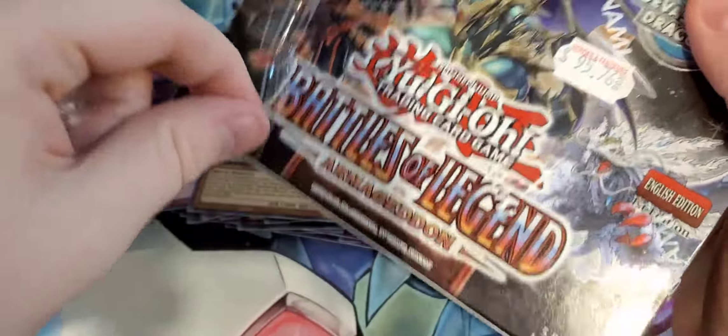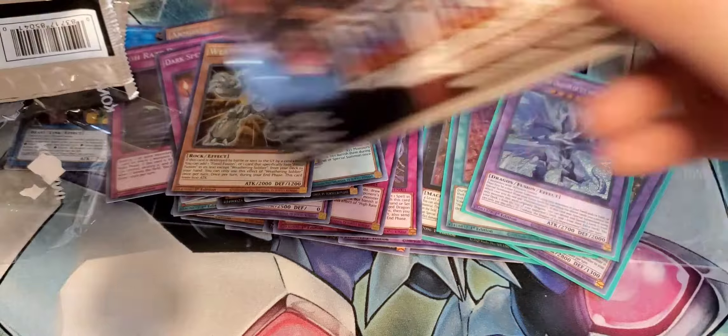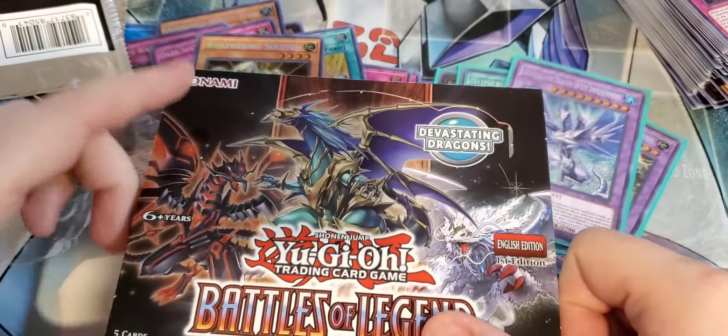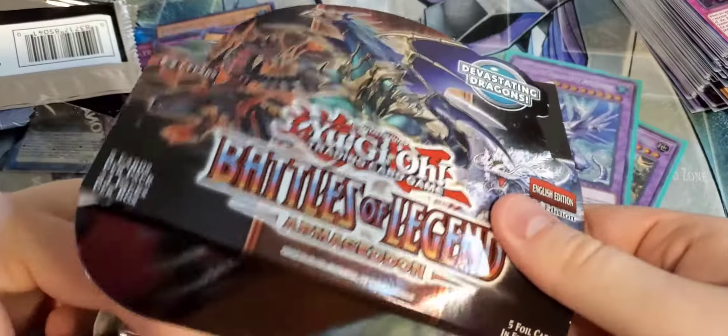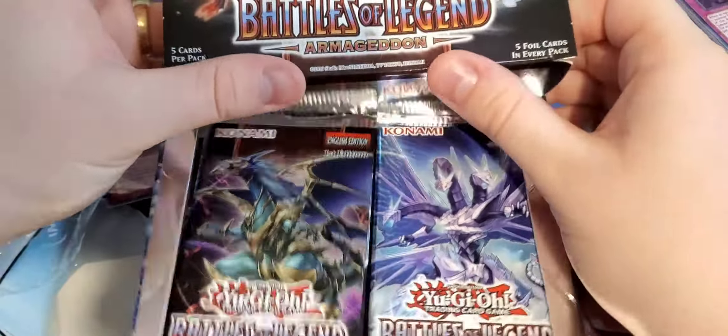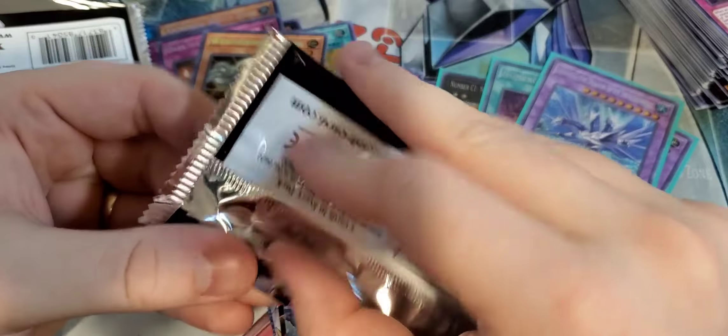Number 3 Cicada King. Goyo Defender. Number 2 Numeron Gate. And Blackwing — Chris the Crack of Dawn. Just like me, Chris. Fossil Dragon Skullgar — I like this guy. He looks awesome. He doesn't even look like a fossil, dude.